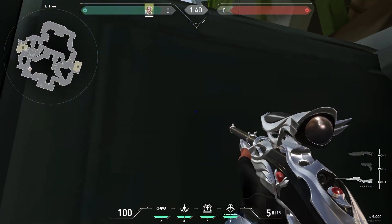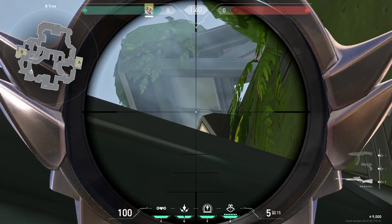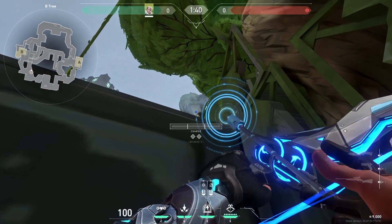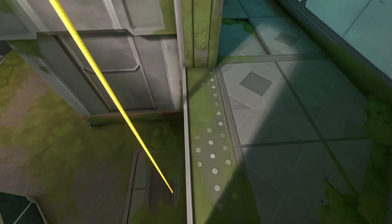Run towards this spot, then move to the left until you can see this spot, aim to it and do full charge with one bounce. This is a great arrow for B split.